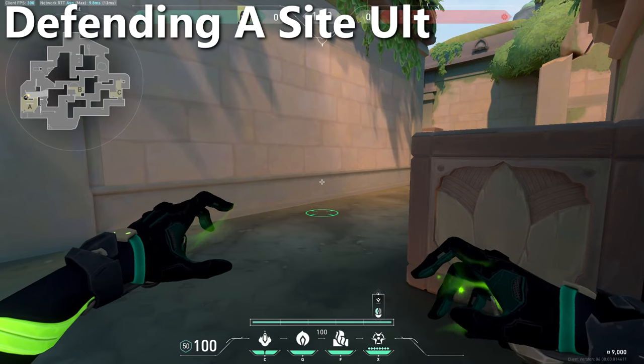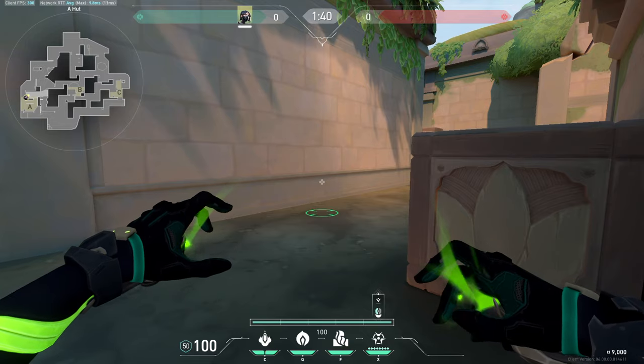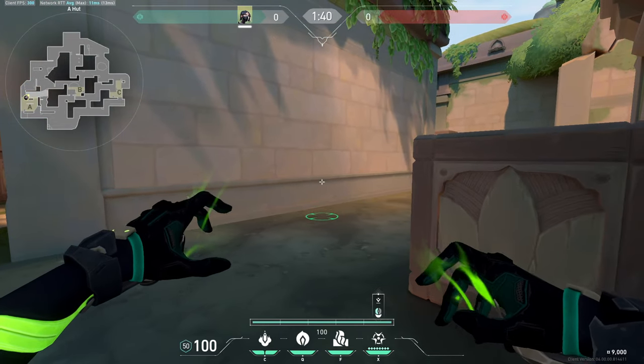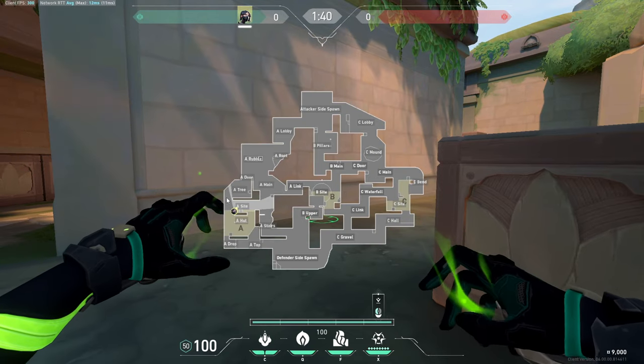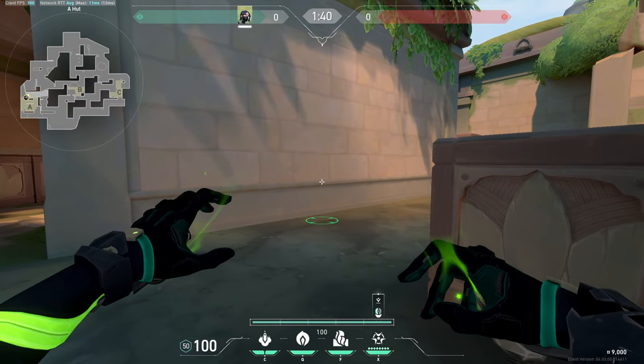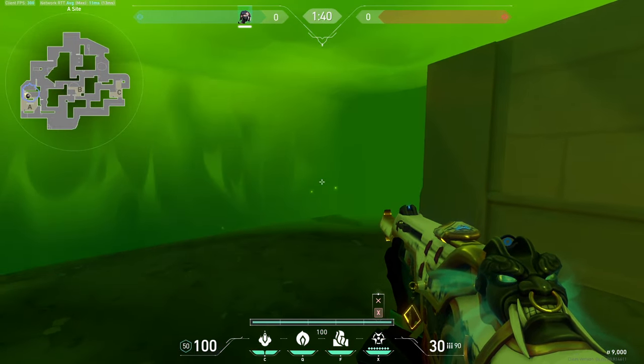For defending A site, the alts are generally better used on a retake rather than at the start of the round. Something like aiming between both tree and main around this area is probably as good as we're going to get.